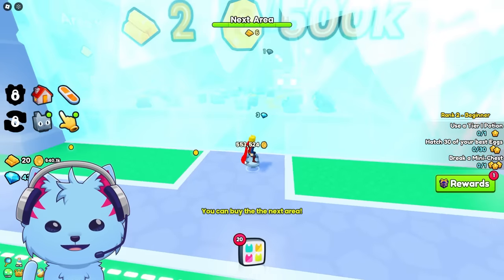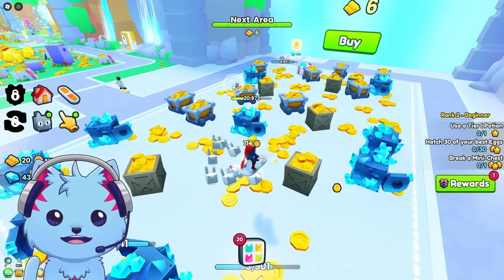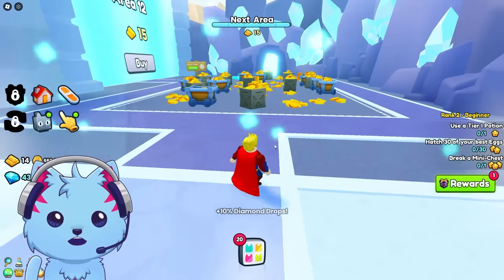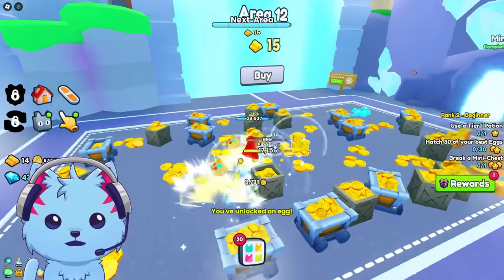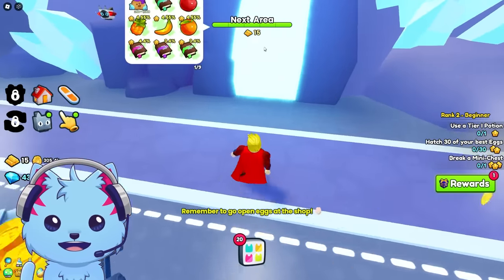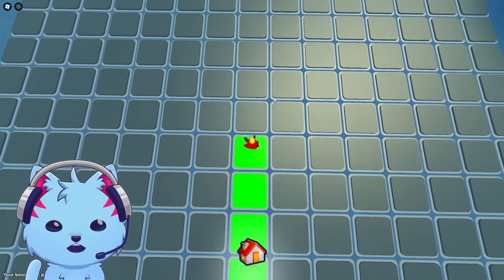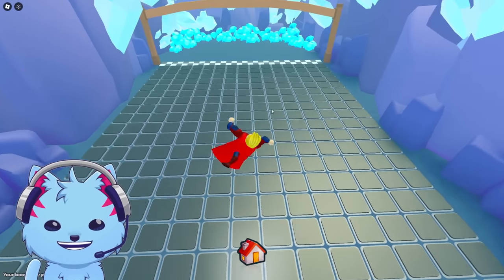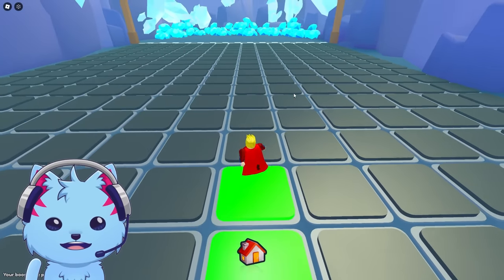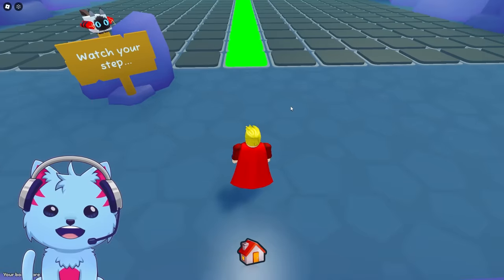Next area - hello minor dog! Area 11 - let's see how far I can make it. This one costs 15 items. There's a minefield - complete for a reward! I'm going straight ahead. Oh man - here we go. Can we make it? I got this, I got this!